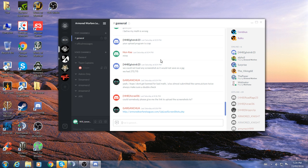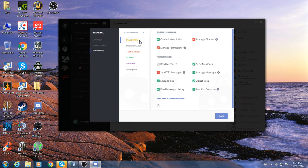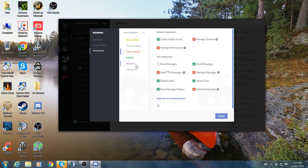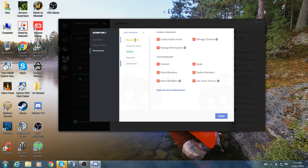There are lots of settings for rooms. I can edit rooms and give people permissions — my.com staff, streamer guests, and team captains all have different permissions to do certain things. You can add ranks and adjust the permissions for each individual room. For example, you might not want team captains going into the admin room, so you edit the channel so only admins and my.com staff can enter.